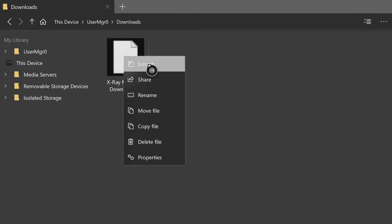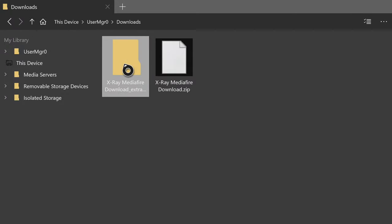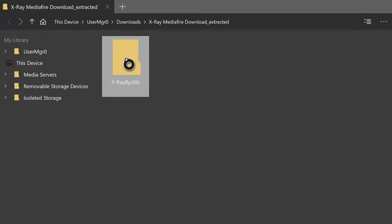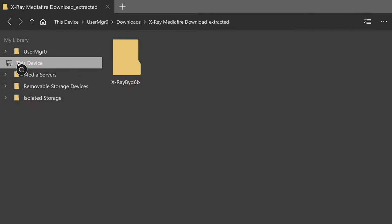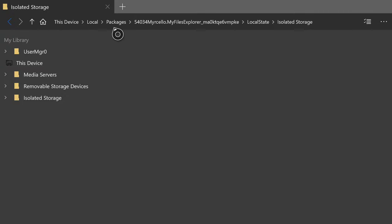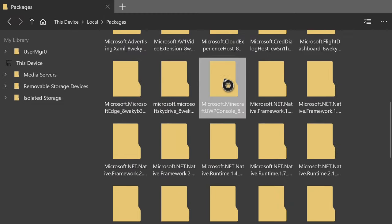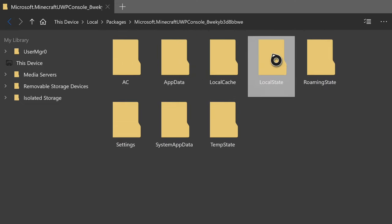Press A on extract and it should begin extracting the folder out of the zip file. Once complete, open the new folder that has appeared and you will see the X-Ray by D6B folder. Hover over it, press the pause button, and press A on move folder. Press A on this device on the left, then go into isolated storage. Press A on packages at the top, then hold the right analog down until you find the Microsoft.Minecraft UWP console folder.